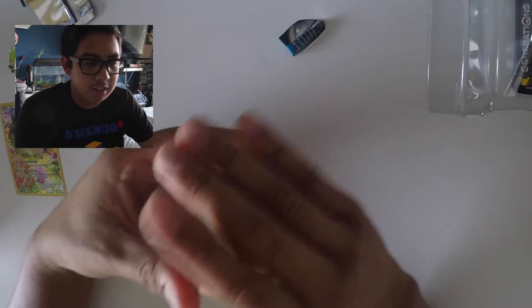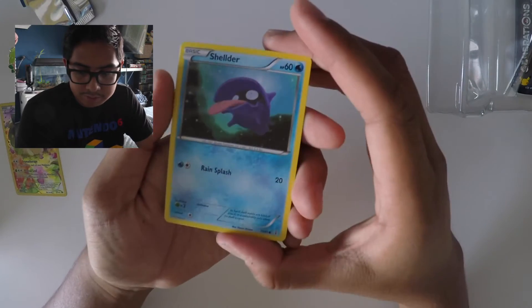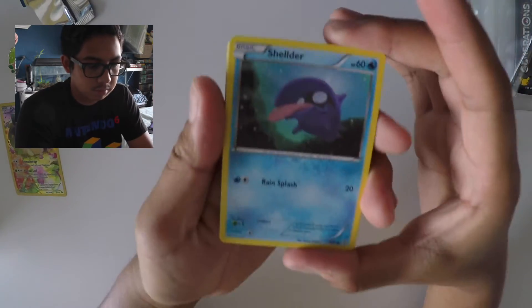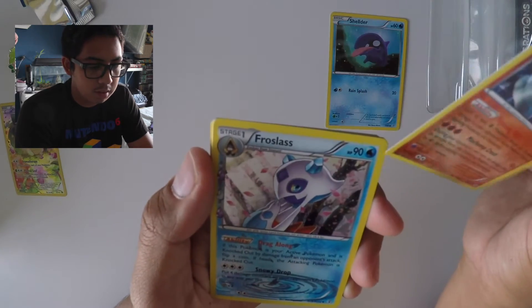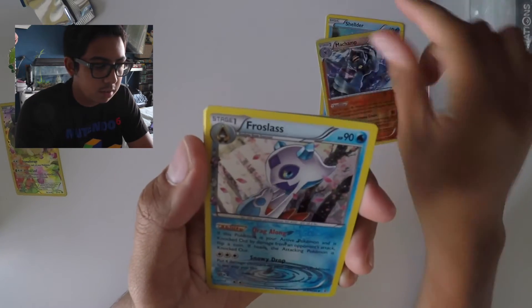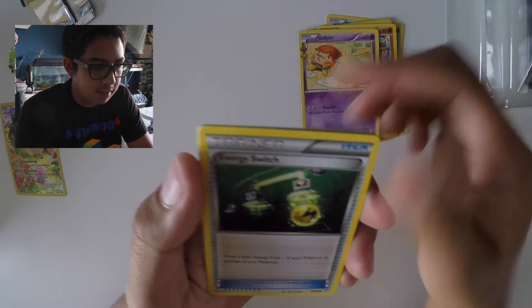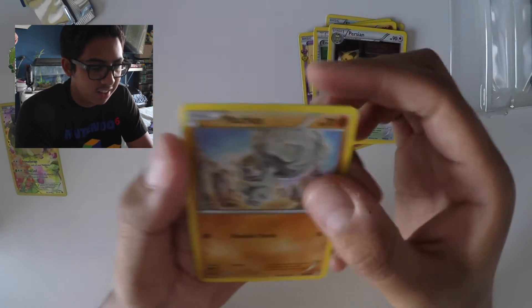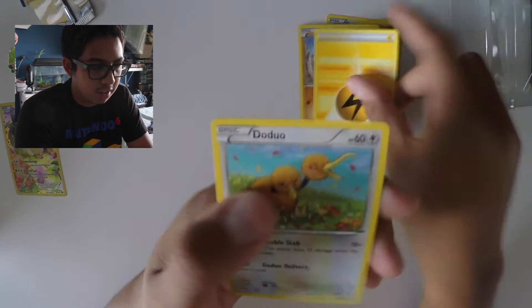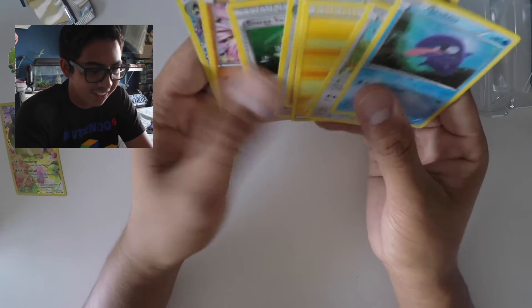Out of the first pack we have a Shellder — I'm a champ! Fro-lass, Hitmonlee, a gold pin, Energy Switch, Fake Out with the Persian, Machop, an Energy card, and the duo. I think I opened that wrong though — did I do three from the front? I don't remember.